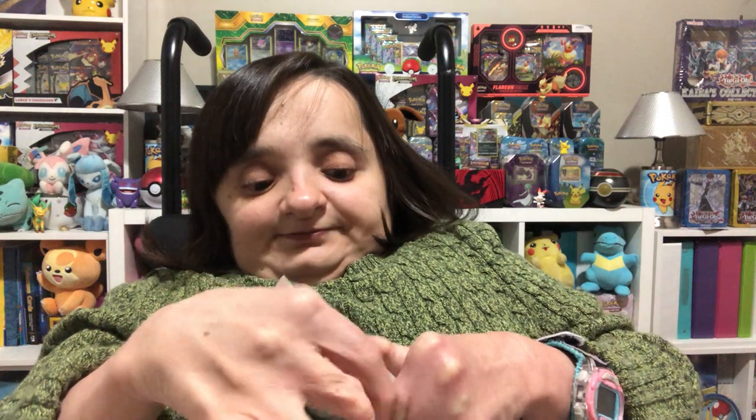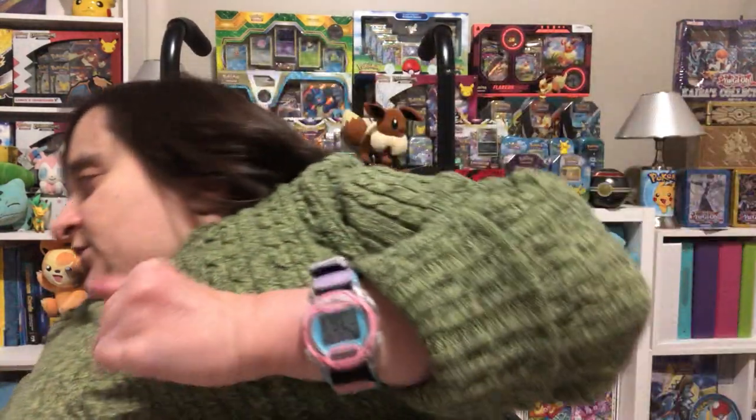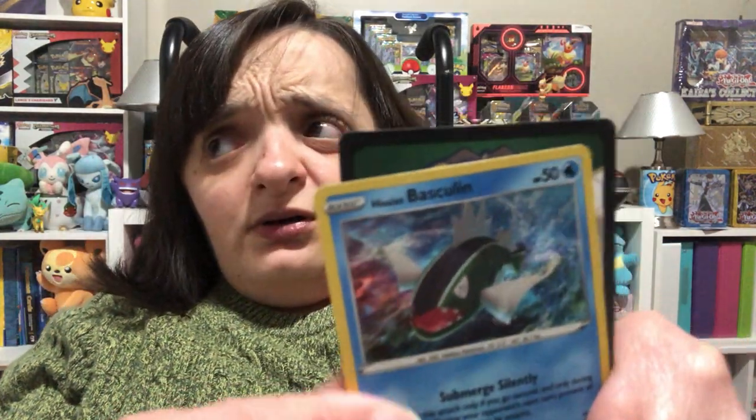Very nice — Hisuian Baxcalibur. As y'all know, I have not really opened up too much Silver Tempest yet. In fact, I think this is my first time opening up this set. Can't remember exactly what's in here. Here's a close-up of the coin, and here is a close-up of the Hisuian Baxcalibur promo — why did I want to call that Basque Legion? I think that's the final form. And I'm going to go ahead and give y'all the code card. Be sure to let me know in the comments section what you think we need to do in the future with other upcoming code cards — should I give them all to y'all, or should I keep a couple for myself? I need suggestions and I would really appreciate your feedback.